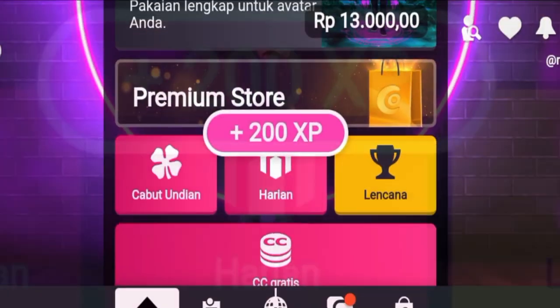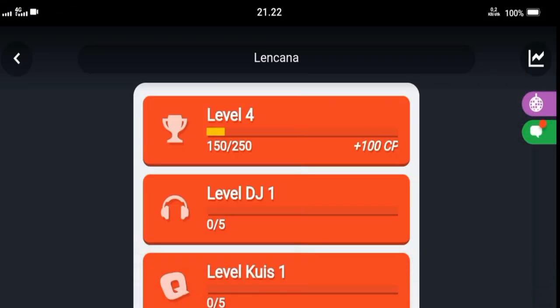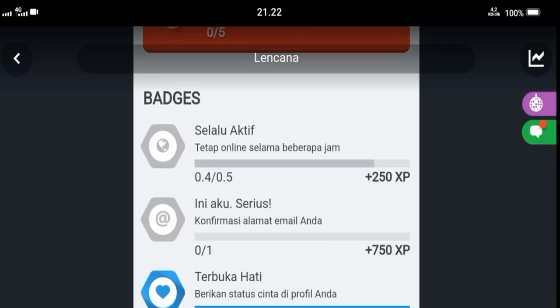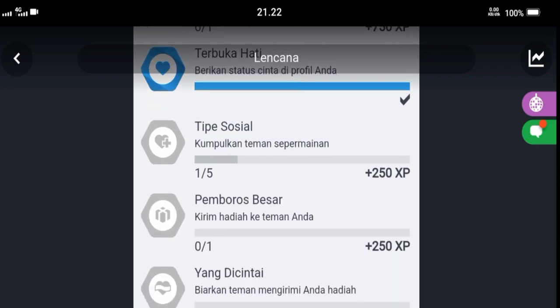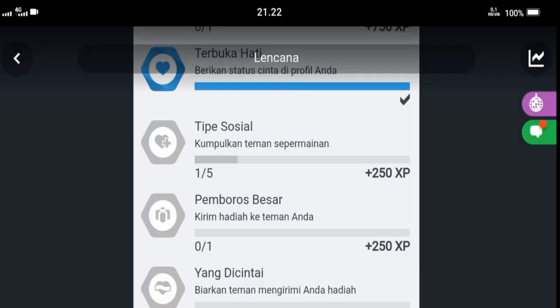Apart from that, we get key points every time we increase our level. In this panel is a list view for the missions that you have to carry out. There are many tasks for beginners. Pay attention to the mission menu list, okay guys.